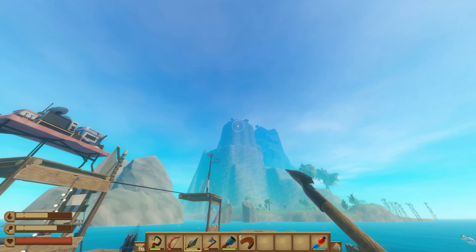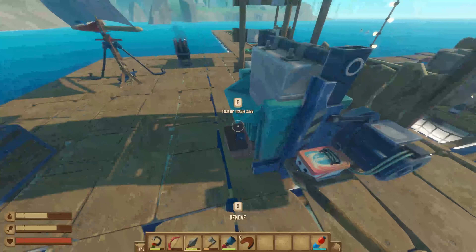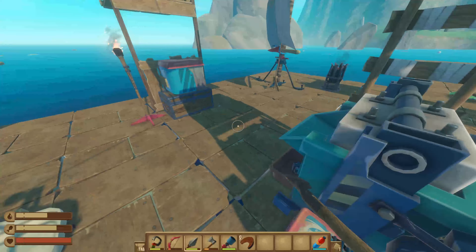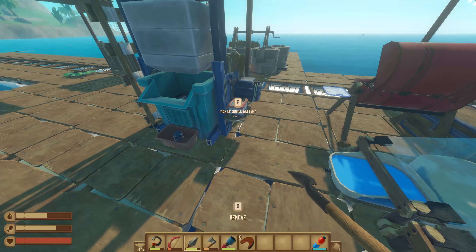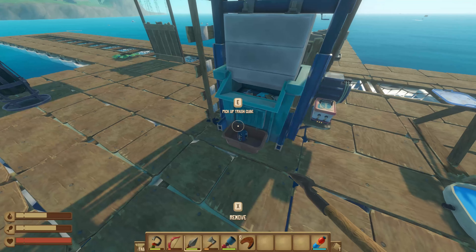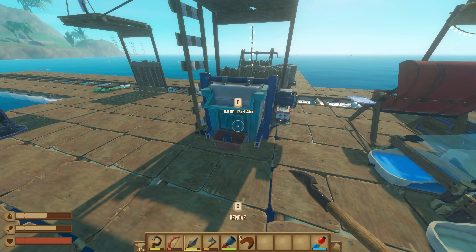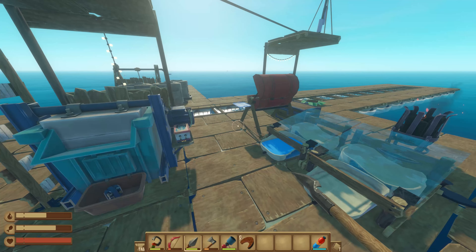I cleared this one out and all the way up top there is the trader. So I went ahead and made the recycler. I've been putting a bunch of planks in there. I think it can hold like 80 resources or something. But this thing takes an absolute butt ton of batteries. It's crazy how fast you go through batteries and this stuff.